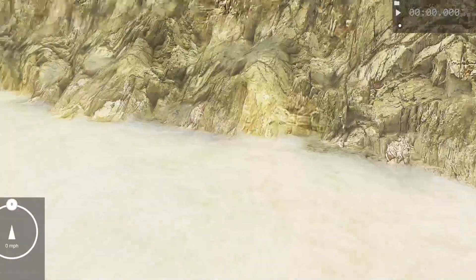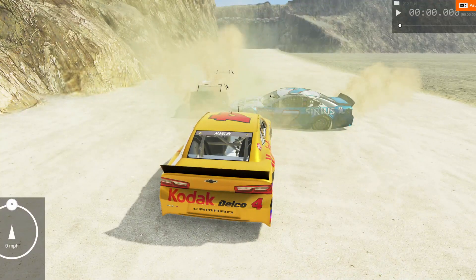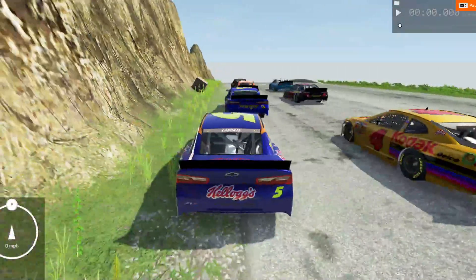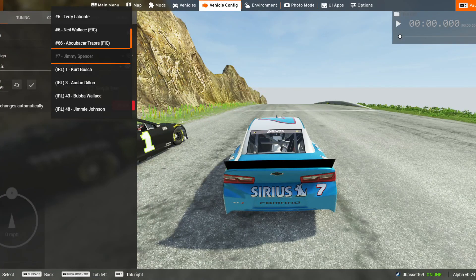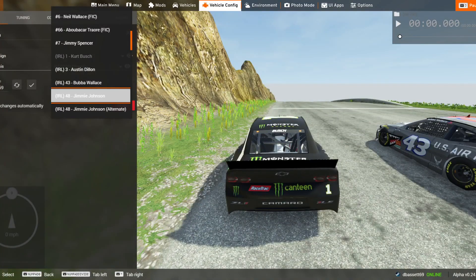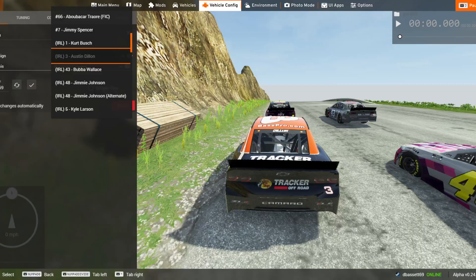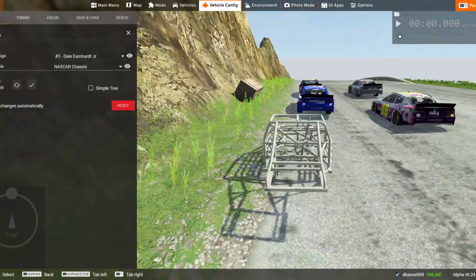Sterling Marlin picks up a top four, Jimmy Spencer was in second but couldn't get it done. Man, Terry Labonte went for a wild ride that race! Now let's change up the paint schemes. We left off at the three of Austin Dillon. You're going to be Bubba Wallace, one of you is going to be a Jimmy, you're going to be Jimmy too.